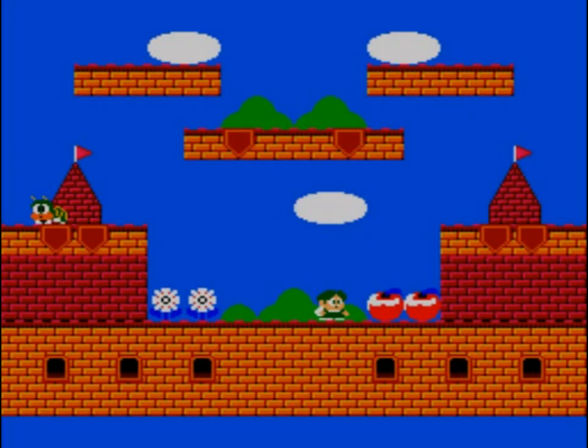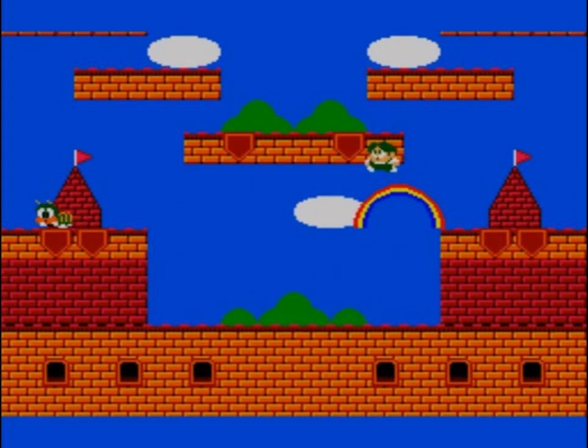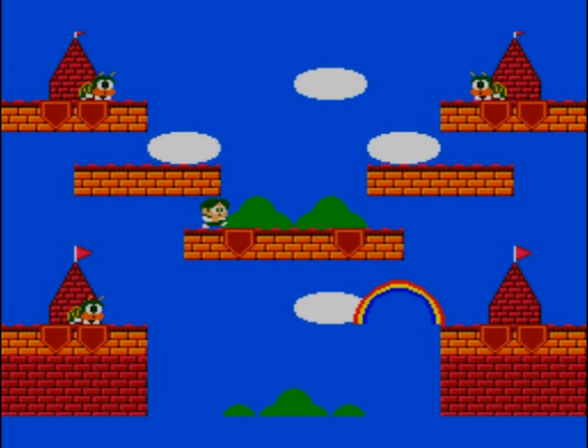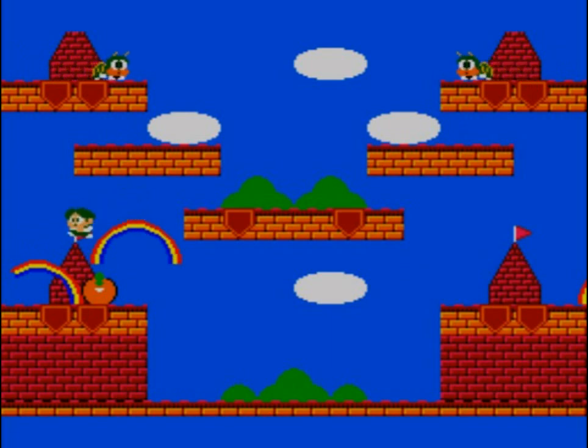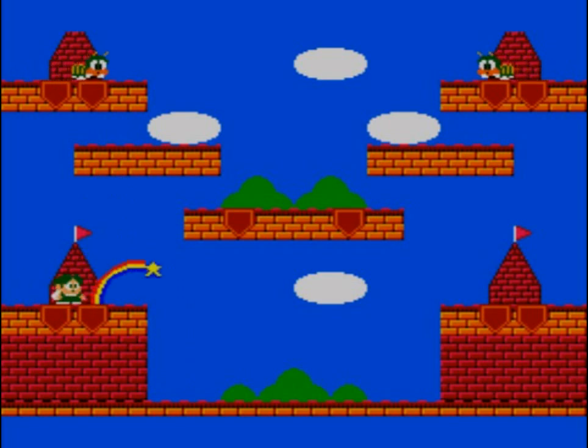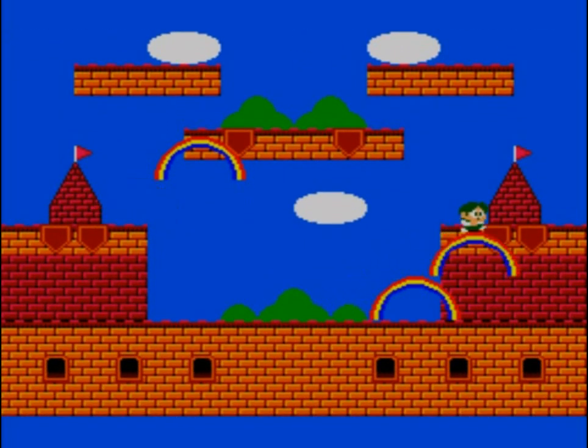I was actually looking forward to playing Rainbow Islands. So here it is. This is my little dude and check out this sweet awesome power — he has the power of rainbows. He kind of looks like a leprechaun, so that means he may have gold powers, but these rainbows are actually pretty sweet. If you jump on them they go down, so you have to walk on them. We're still learning about our powers of rainbows here.